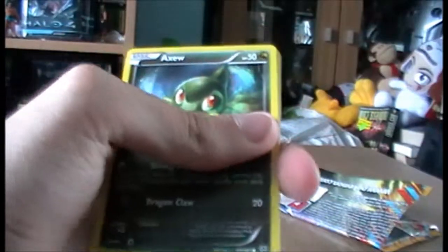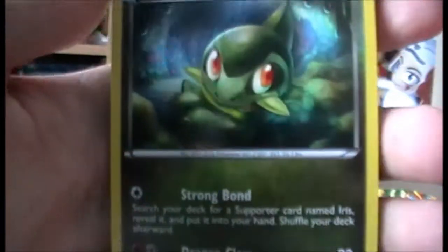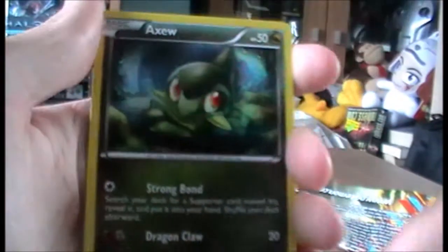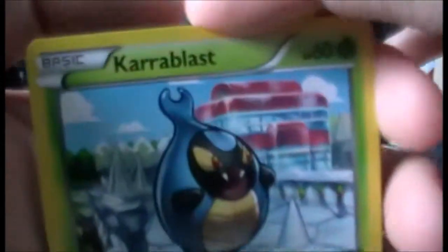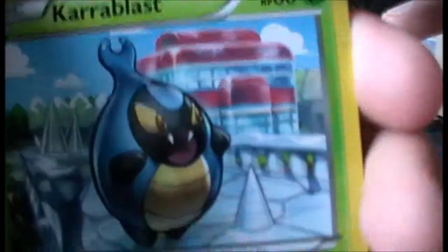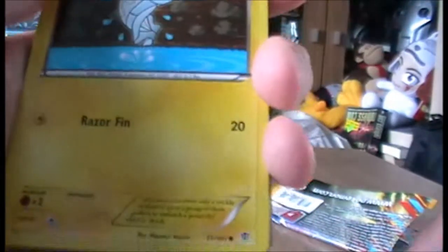Okay, right then. Moving the camera a bit closer - we have an Axew, a very very cute Axew. We have a Karrablast - that's a pretty cool design. Attack: Peck for 20, that's an okay attack I guess.